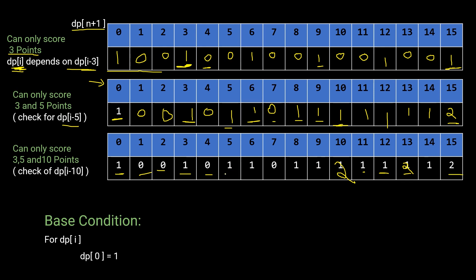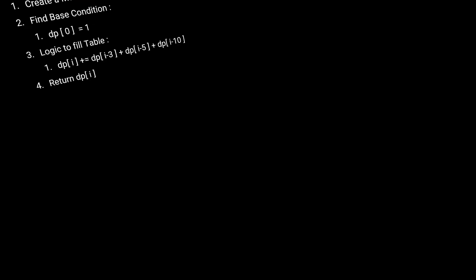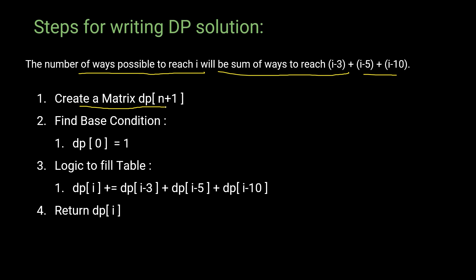For dp[15]: current value is 2, and dp[15-10]=dp[5]=1, so dp[15] = 2+1 = 3. There are three ways to reach score 15. To summarize the approach: the number of ways to reach any value i is the sum of ways to reach i-3, i-5, and i-10. We check these three values step by step to fill the table. The first step is creating the DP matrix of size N+1.